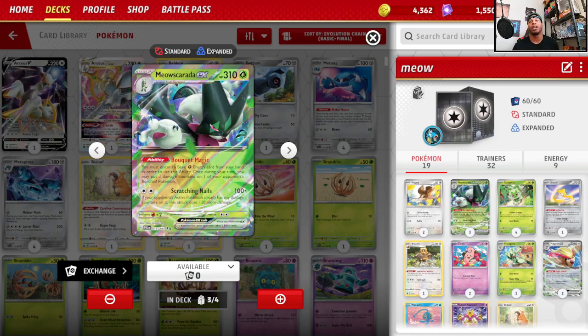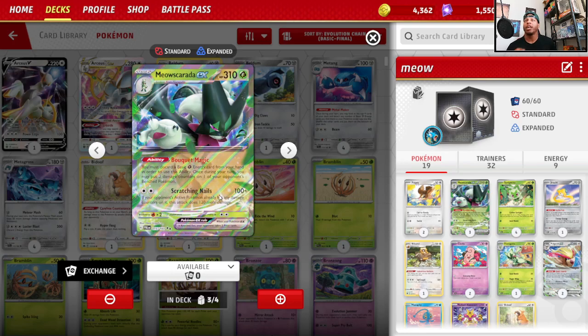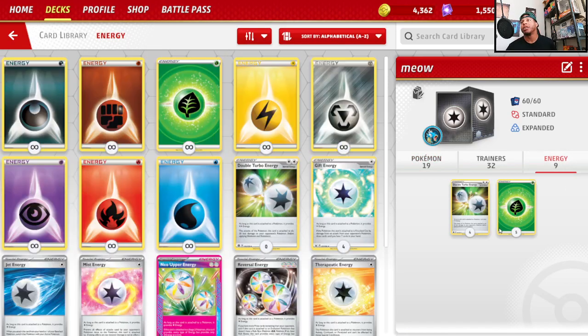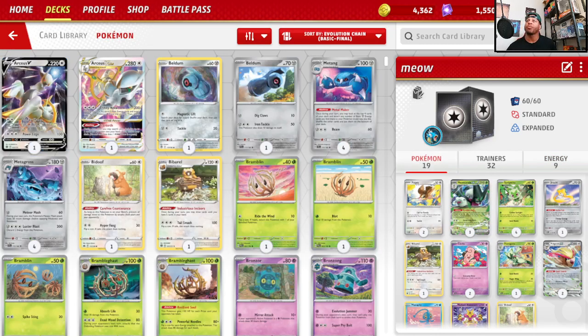Let's go over Meowscarda EX — some of the key cards and combos that make this a powerful combination. Basically it's going to be between Meowscarda's Bouquet Magic, which lets you put three damage counters on one of the opponent's bench Pokemon, pairing that with Radiant Alakazam's Painful Spoons. You can't use the full swing of Scratching Nails unless you already have some damage counter on the Pokemon. This would be a 220, but you're attaching Double Turbo Energy anyway so it's a 200 swing — unless you're swinging at Charizard, which gives you the automatic knockout.